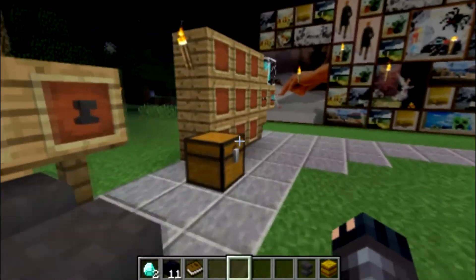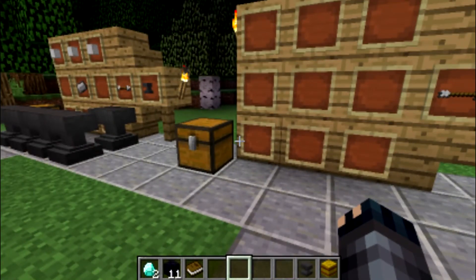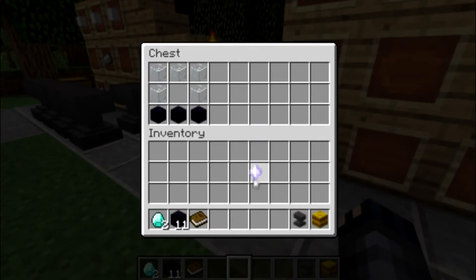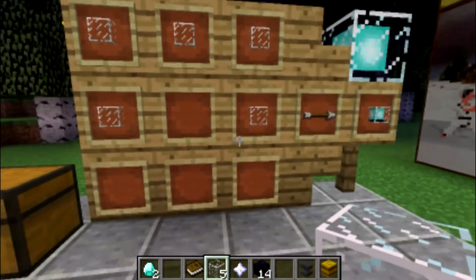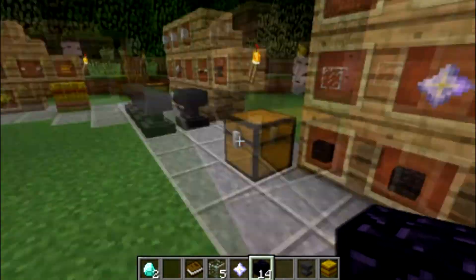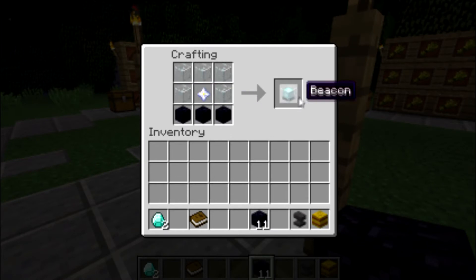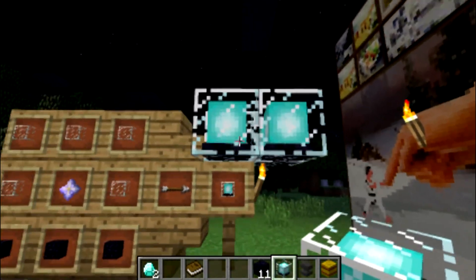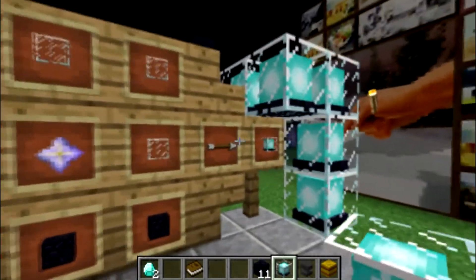The last one on my list is a beacon. A beacon is hard because you need to kill the Wither, which drops a Nether star. For this recipe you need one Nether star, three obsidian, and five pieces of glass. I'll prove it on the crafting table — three obsidian, one Nether star, five pieces of glass — and that makes you a beacon. You can place it and that's a beacon right there.